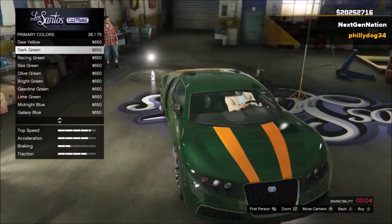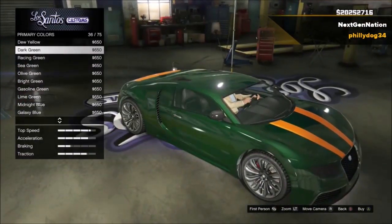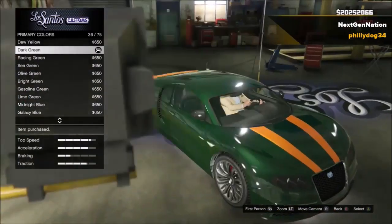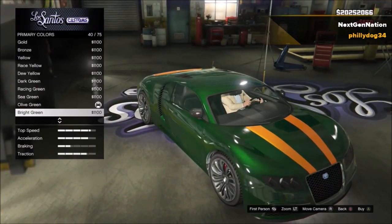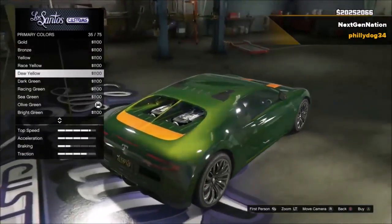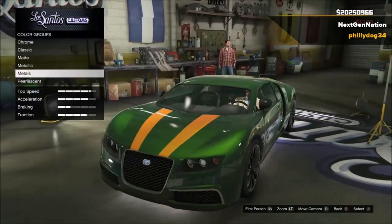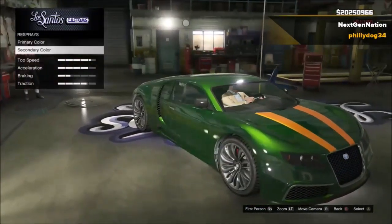I definitely wouldn't do a green on this car because just look at it — it just doesn't fit the car. I'll put a pearlescent on there to make it look better. I see some people doing this kind of color, but personally I just don't think it fits the car.